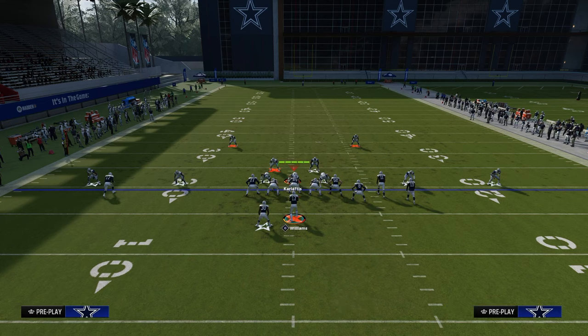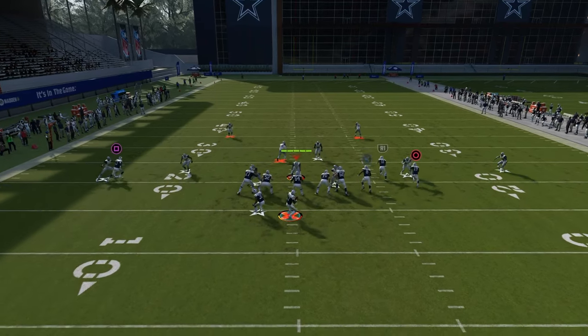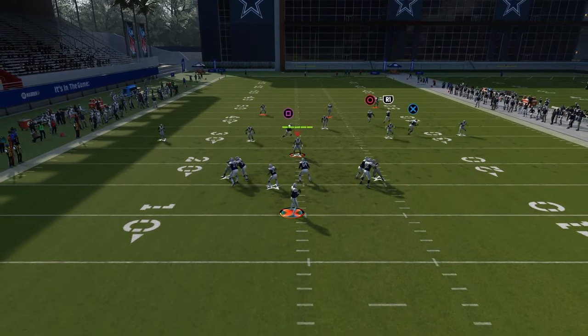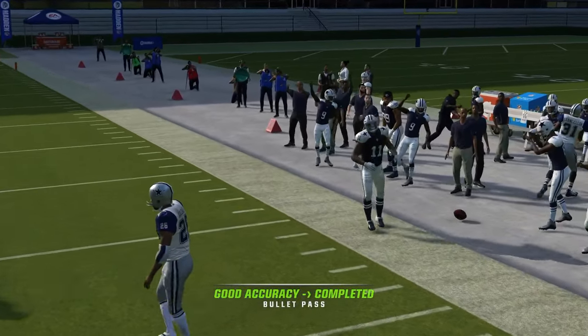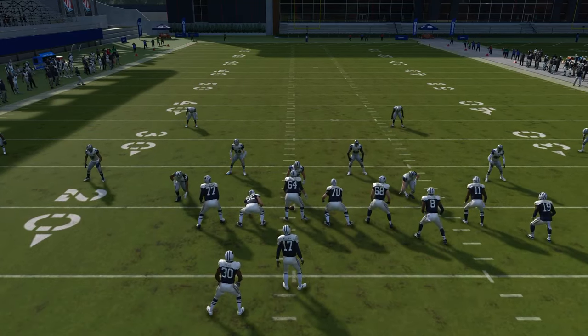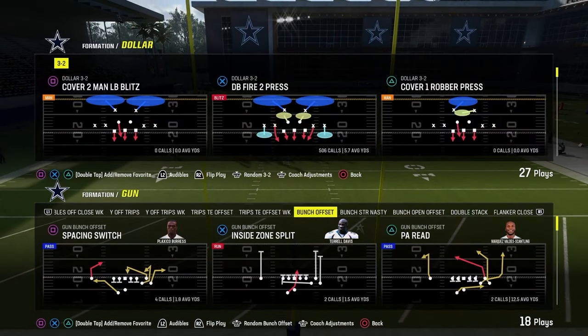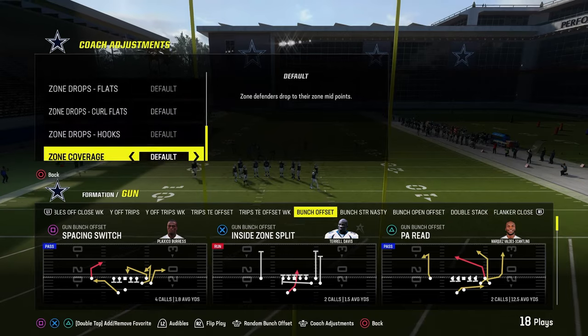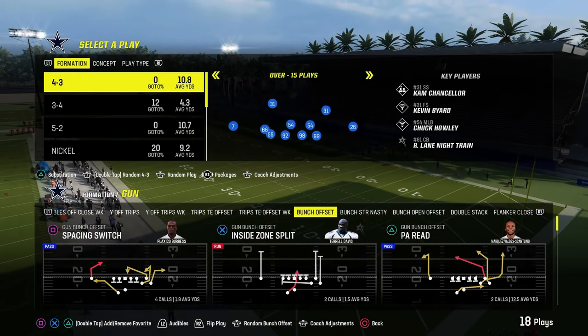We can set up different pass protections out of this as well. In general, we're just looking at the route combo here — you can set up full pass protection with your running back blocking. What you'll see is while a cloud flat will defend the short corner, it will not be able to get back and defend the deep corner, which is why we're putting that streak on the field to clear that space out. Now, what about a double Mabel coverage, like a 30 and a 25?